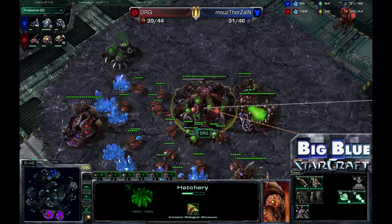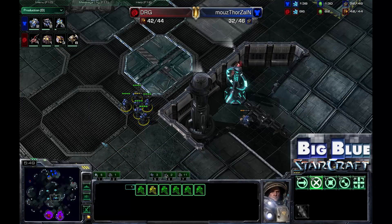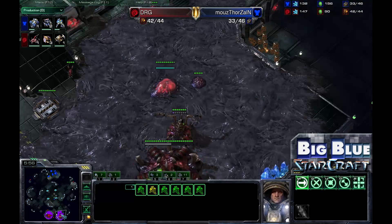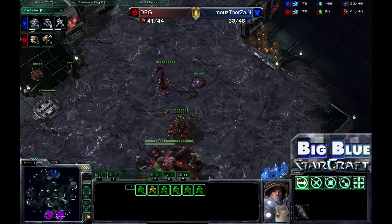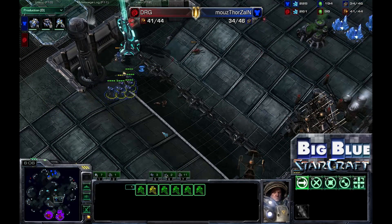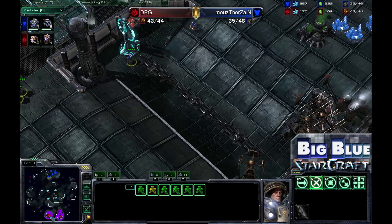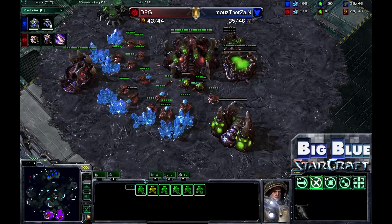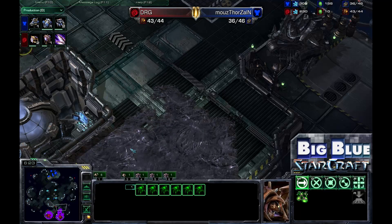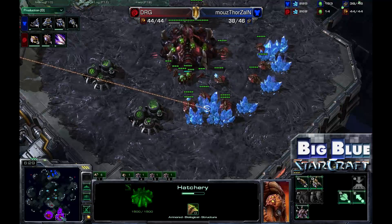Dong RaeGu is thinking: Thorzin has seen me play with Mutalisks and Zerglings these past two games, so I'm going to throw him for a loop and send some Roaches. Another possibility is that Thorzin has been using Hellions to great effect — he practically won the last game with a drop of Hellions and Marines, doing tons of damage to Dong RaeGu's economy line. Six Roaches are now moving out with no more on the way, and Zergling Speed is starting up.